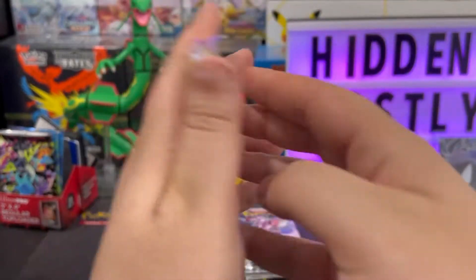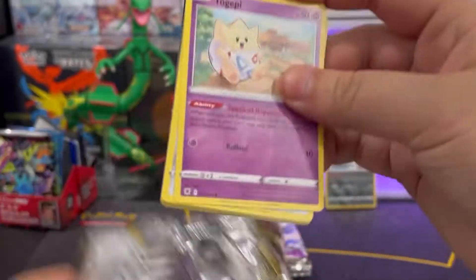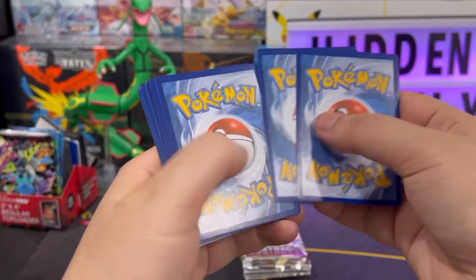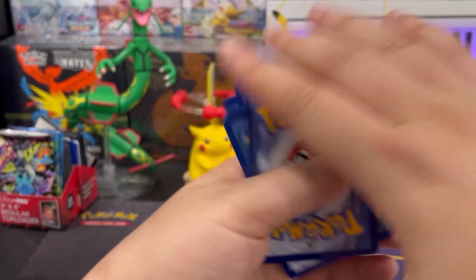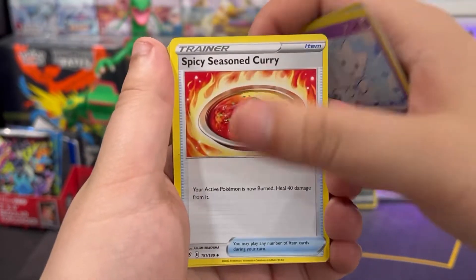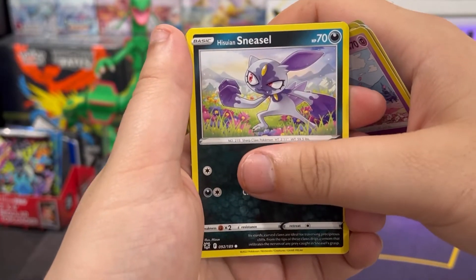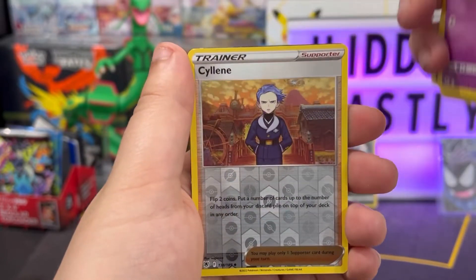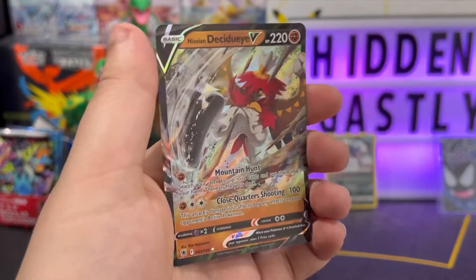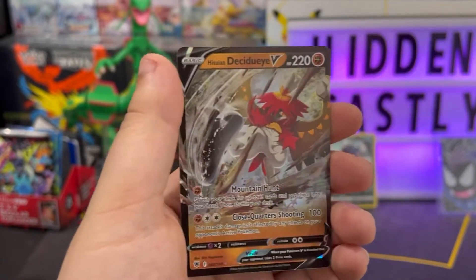Alright, for the second pack we got Hisuian Rowlet on the front. Starting off with Togepi. Code card — get it out of here, one two three four to the front, swing it around town. We got lightning energy, Swinub, Togetic, Season Curry, Togepi, Magnemite, Ralts, Hisuian Sneasel, Misdreavus, Sylveon — and we got something: our first rare is Hisuian Decidueye. Alright, I'll take that — not bad, hopefully we can pull some more.